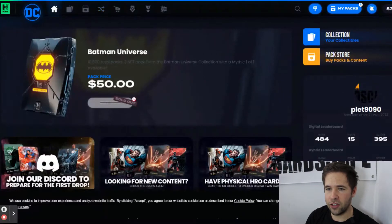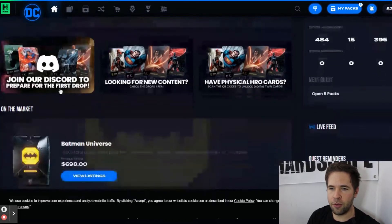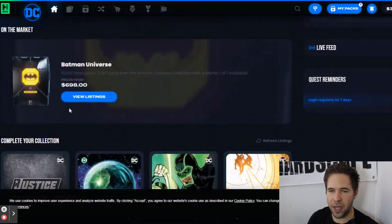So as you can see, this is our home page. We've got the drop that just happened with $50 per pack here. It shows how many packs are there — it's sold out right now, but future drops are going to be shown up here. We've got a news section including their Discord and different links. And then the packs that are on the market, how much they're selling for — you click 'View Listings' and it'll take you to the market tab.